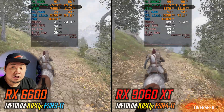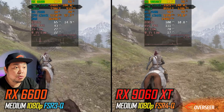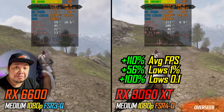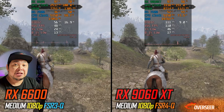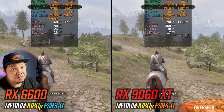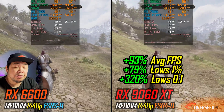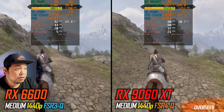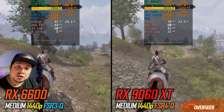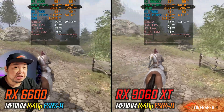In Oblivion Remastered at 1080p with upscalers, both cards are GPU-bound and the RX 9060 XT delivers 110% better average FPS. At 1440p the RX 9060 XT is much better, and you can see the VRAM usage on the RX 6600 maxing out at 8 gigabytes — so the RX 9060 XT is clearly the better choice here. Not even a contest.